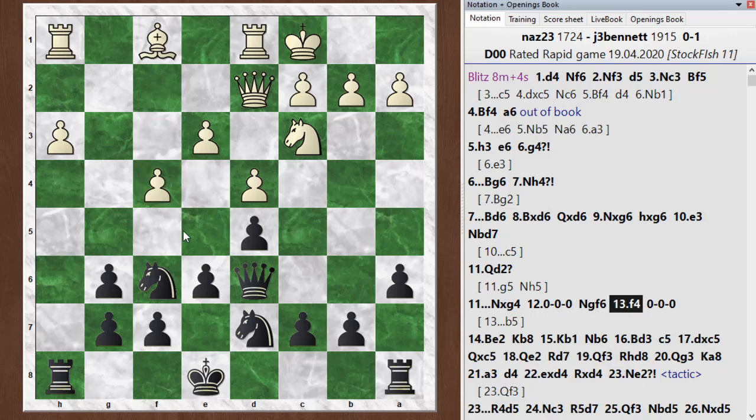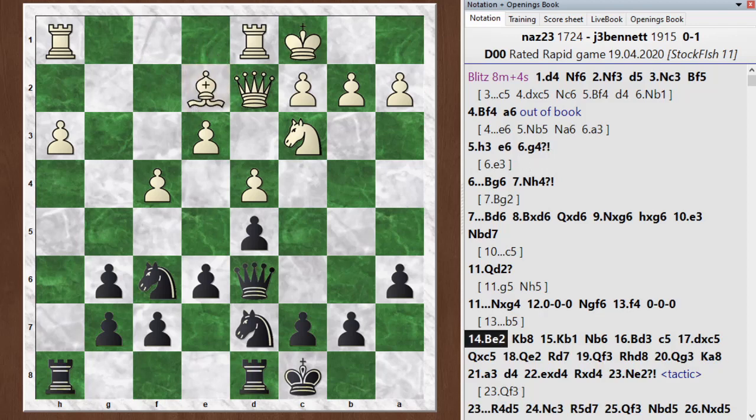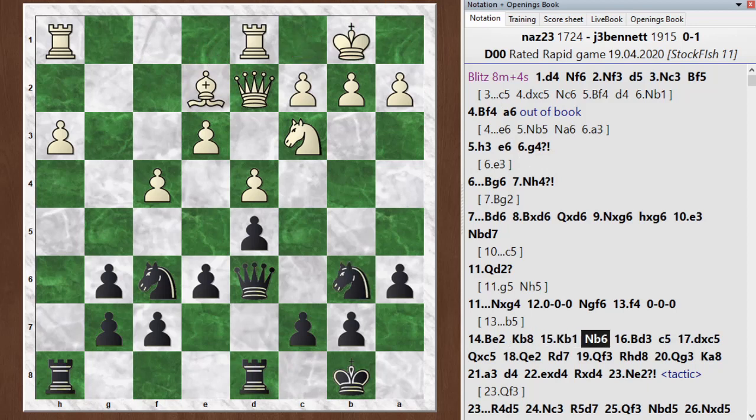He pushed on with f4 at this point and now I castle queenside. The chess engine actually likes playing b5 at this point — it's really happy with my king in the center and just wants to push on with the attack while I have this edge in development and the extra pawn. Anyway, I castle. He plays bishop e2. After that blunder my opponent seemed to slow down and play better. He should just learn to play like that from the beginning and he'll probably have better results. No huge mistakes by either side, and it's not so easy for me to break through here.